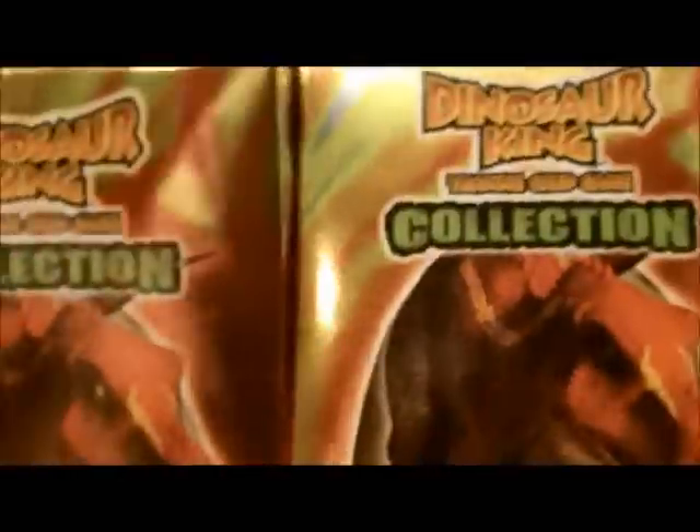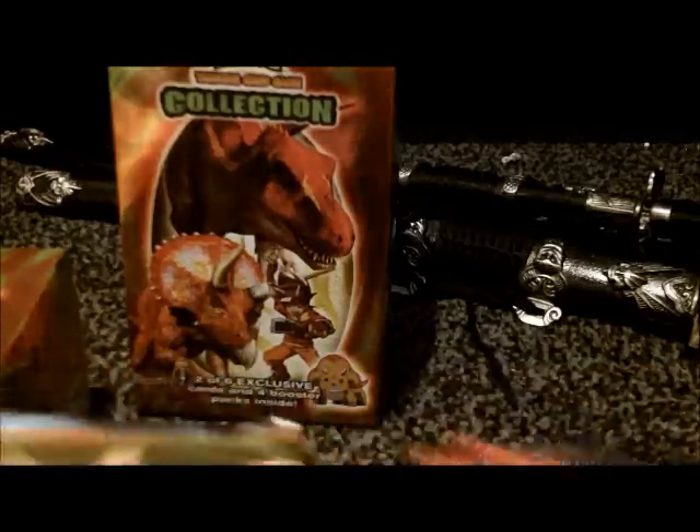I was impatient to see what was in the collection box, so I opened one up. We get a rule book and some packs. You get three Series 1 packs, a Series 2 pack which is Teen Colossal, and two of six exclusive cards. In this one we have a Flame Egg and a Stone Egg — one of six and four of six — so I'll be trying to get some more of these.